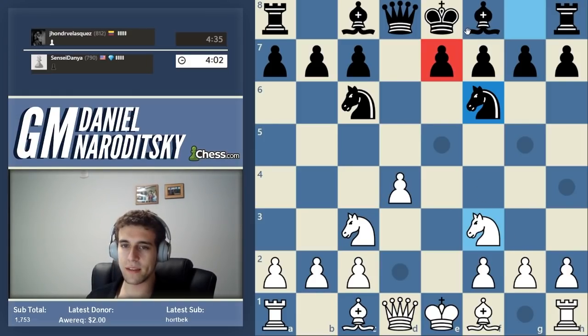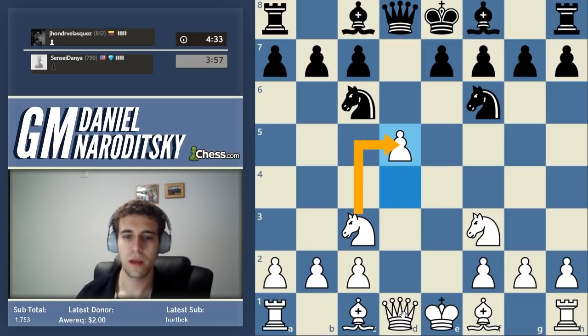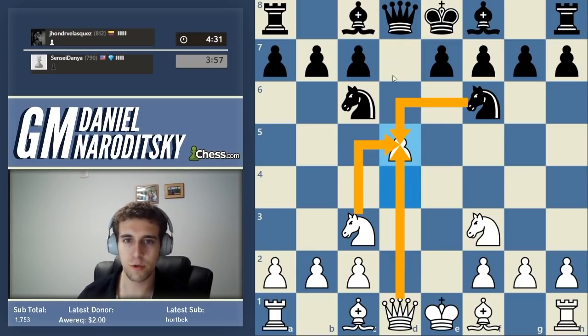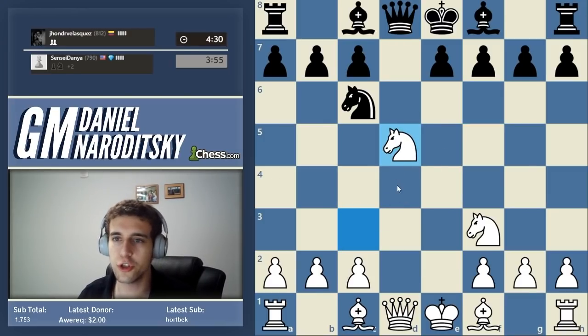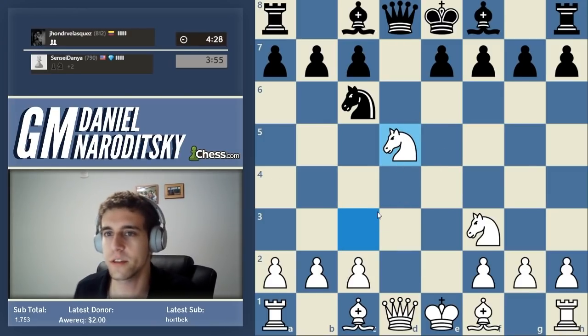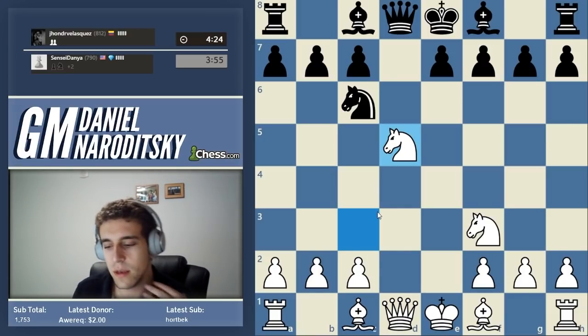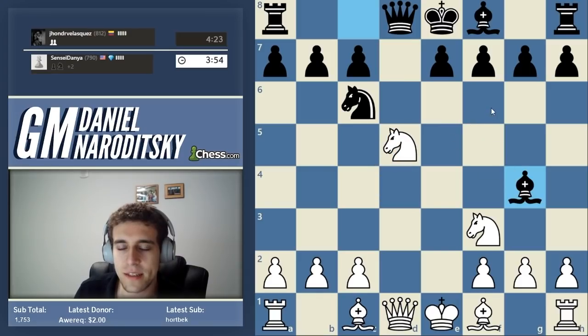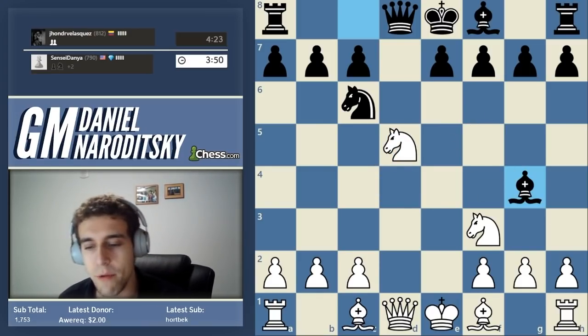We punish the fact that he hasn't moved a single center pawn by playing d5. Can black take on d5? No — we have two defenders and two attackers, which means he cannot take. A lot of people don't count defenders and attackers. If there are the same number, you can't take, because the knight is an attacker, but as soon as it takes the pawn it's no longer an attacker. We're up a piece.